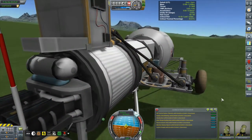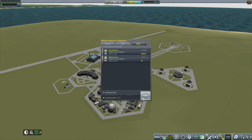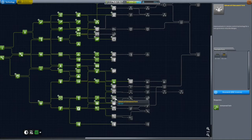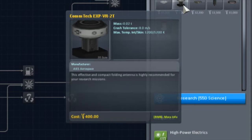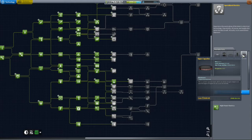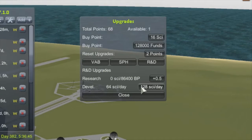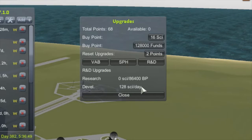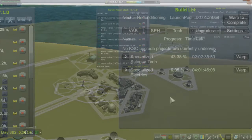Let's see the science haul from this little mission - 110 science, giving me a total of 641. I only need 550 for Specialized Electrics, which I'm interested in mostly for the Comtex XPVR2-10 antenna. I'll explain why that antenna is important for RemoteTech later, but it helps deal with signal delay which is obviously a big deal way out towards Drez. With the Kerbal Construction Time upgrade point earned from unlocking that science node, I put that towards Research and Development - Specialized Electrics will be researched in just over four days.